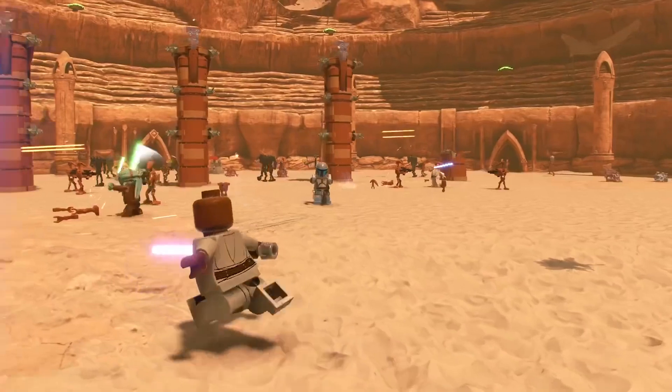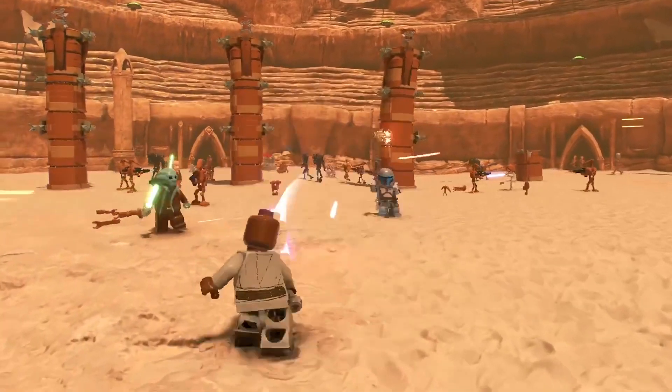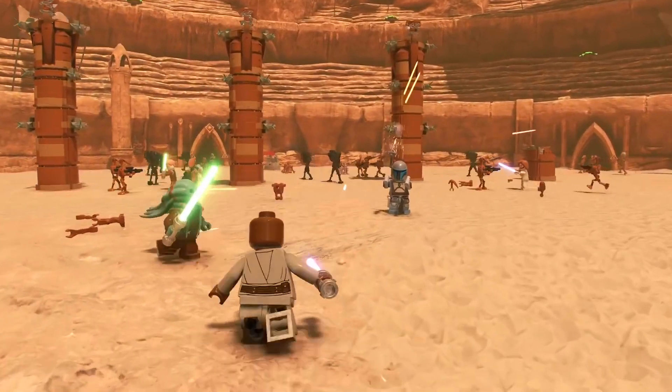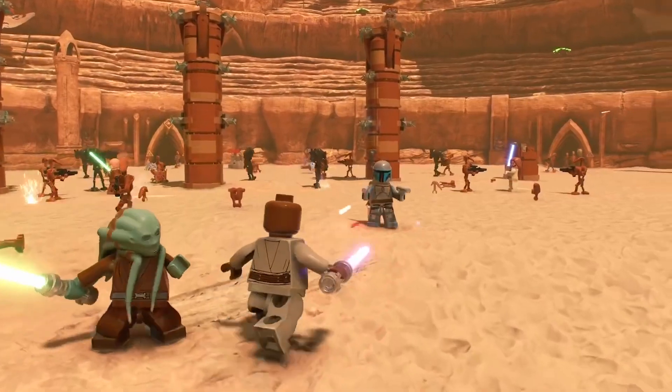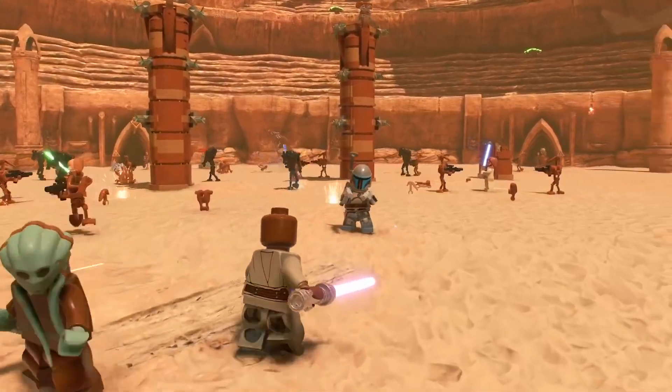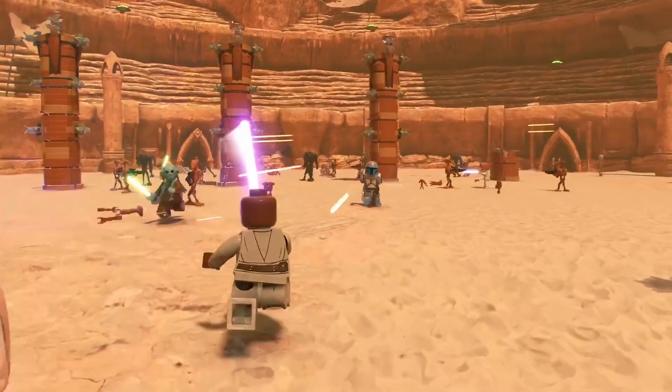Then we have the Battle of Geonosis. We saw it before from Anakin's perspective — now this shot throws it from Mace Windu's perspective. This is probably the Jango Fett boss battle. So you can see him fighting Jango Fett, and there's also a good look at Kit Fisto and all the other battle droids and super battle droids all around the very extensive area. I think that's also Obi-Wan in the background.